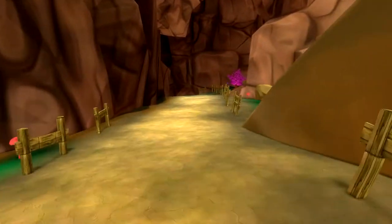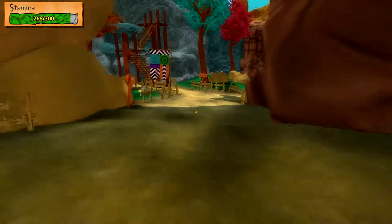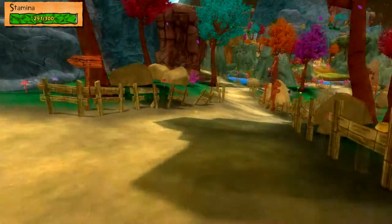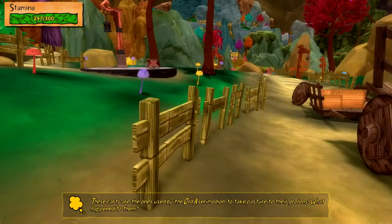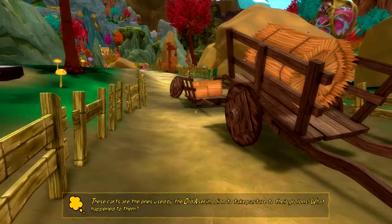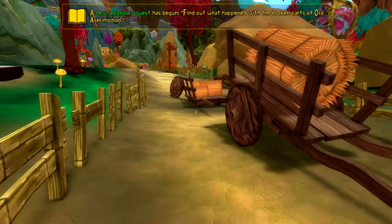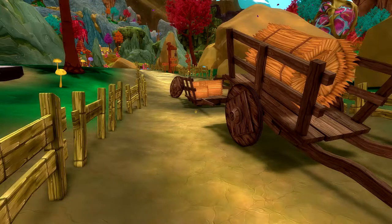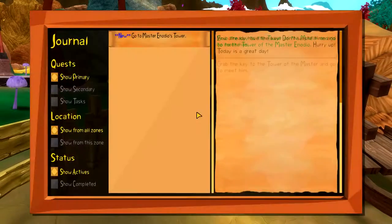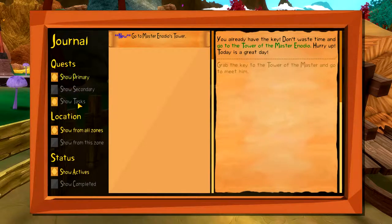NPCs, NPCs, yes! Let's go. Catographic tower. Small dog - not... what do you want? These cats are the ones used by the old ones as a remote to take pasture to their roll-ons. What happened to them? That was added, but it can't be continued. We don't have any other ones.